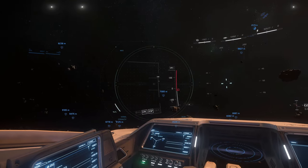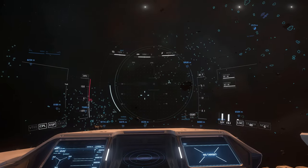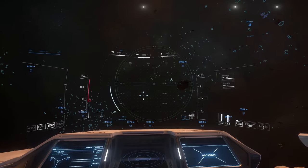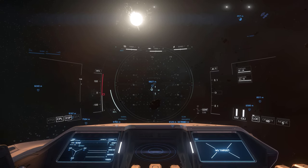Your ship HUD will display the general area of any detected low signatures with small cubes. The stronger the signature, the closer the cubes will be to each other.